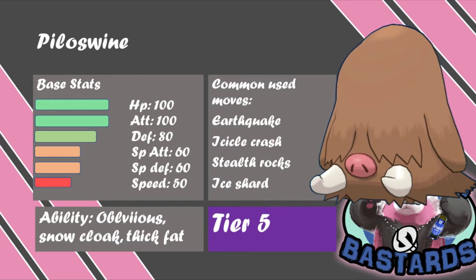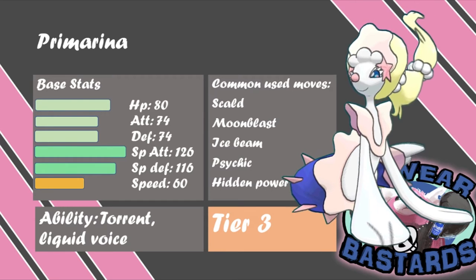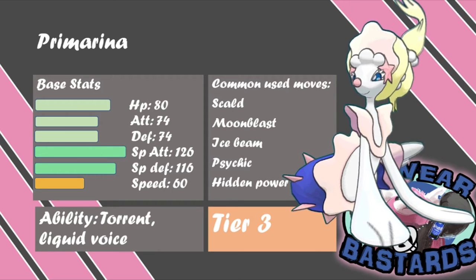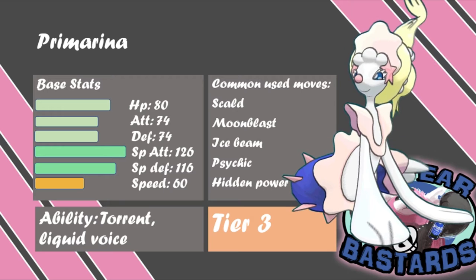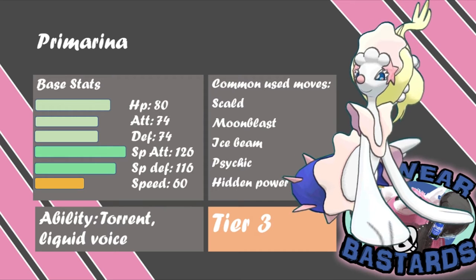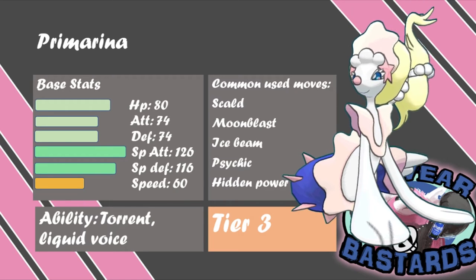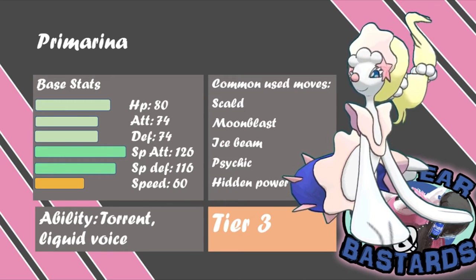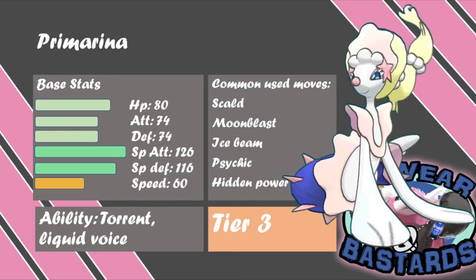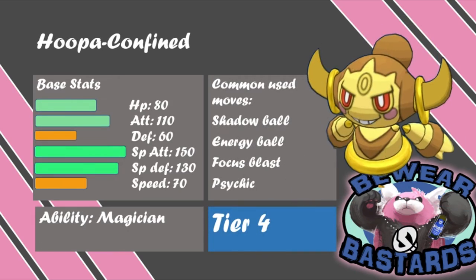Next up we've got Primarina, a Tier 3 pick. I wanted a good Water type, and Primarina is in my opinion a great one because it can deal a lot of damage and has access to a wide range of moves — Moonblast, Ice Beam, Psychic, Hidden Power, Energy Ball. It can cover a lot of stuff. Its Speed is lackluster, but its HP, Special Attack, and Special Defense just hit hard, which is great. I really liked using it in the first match.